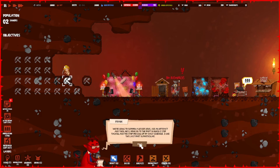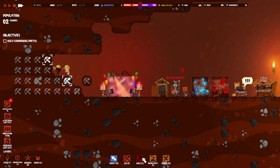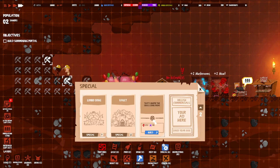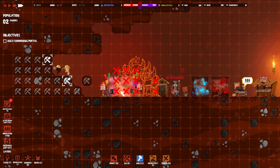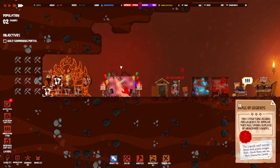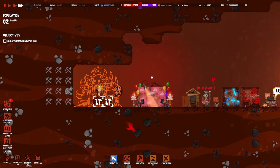We're going to summon a lesser devil, use an artifact, and then finally move on. To summon a devil you need a summoning portal from the special structures category — build it. We have the essence and the suffering. It's pretty big — let's put it right there and once they clear it out they'll start building. This allows legends to appear and they will spawn in places. Man, there's a lot to this game and it's going to be so much fun learning it with y'all.